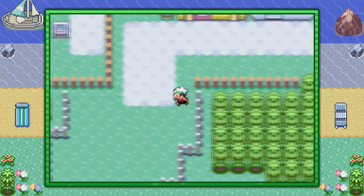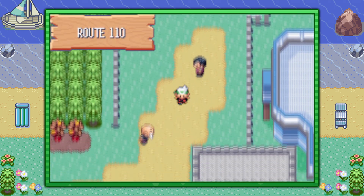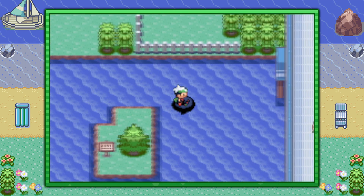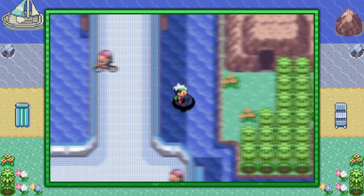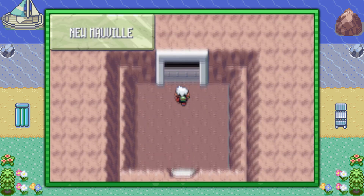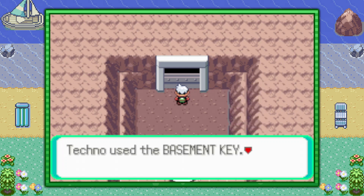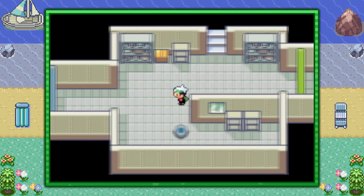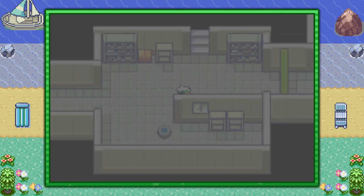Then you can make your way down into Route 110 and go ahead and surf in the water under the cycling road — the seaside cycling road. Go ahead and surf over here, and to the right you can go under the bridge. You'll find a small cave of a place called New Mauville. Once you're inside New Mauville, go ahead and open up the door with the basement key that Watson just gave us. And now you're in the basement of New Mauville. In this room you have a very tiny 1% chance of finding the Electrode here.